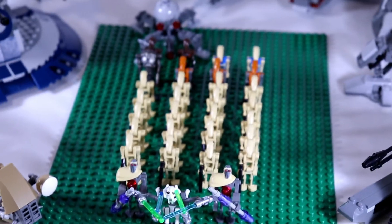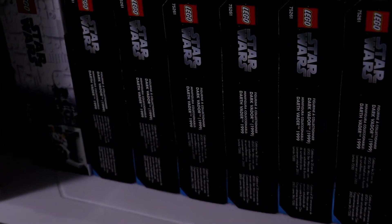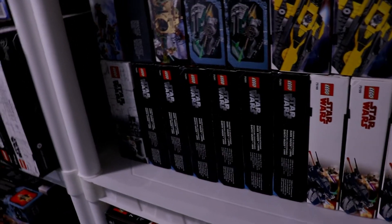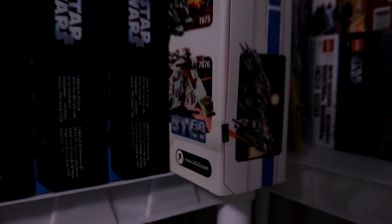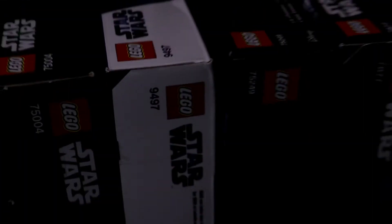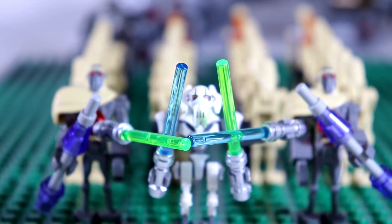I have six of the 2019 20th Anniversary Clone Scout Walker sets, which all have two droids — a spider droid and a regular droid. I have a sealed magna guard starfighter, which of course comes with the two magna guards as you can see on the box. I also have some more sealed sets like a Naboo Star Fighter and other sets in general that come with droids.